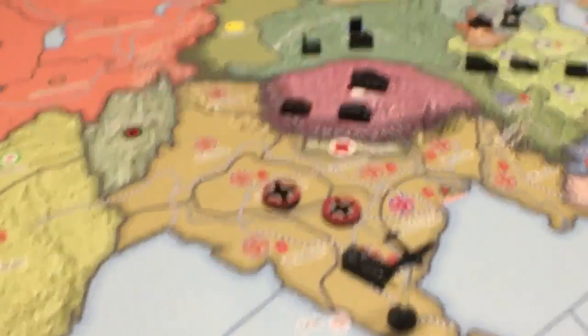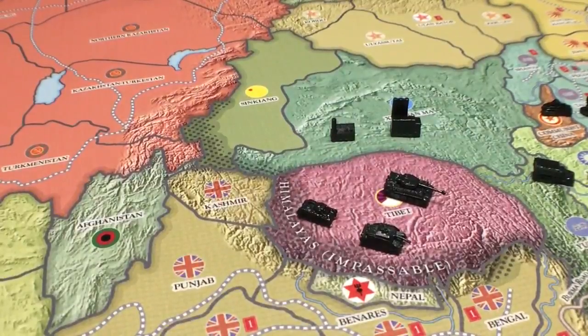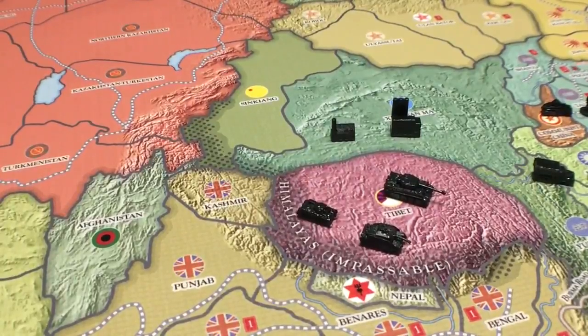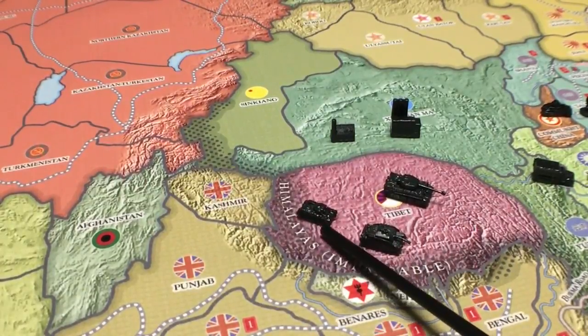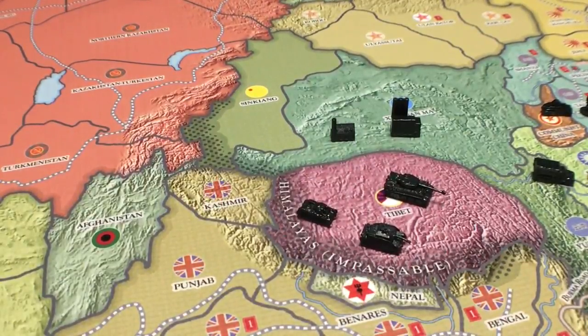Now let's talk about light tanks. A light tank also moves two spaces, it only costs 4 IPP, and it's actually pretty useful. It attacks at 4 and defends at 3. It's a pretty good unit if you don't have a medium tank — it's better than an infantry. Unless you're transporting across water and need Marines for an amphibious assault, but on land these light tanks are pretty darn useful. Attacking at 4 is like a 2 on a 6-sided die, and it costs the same as a specialty infantry.